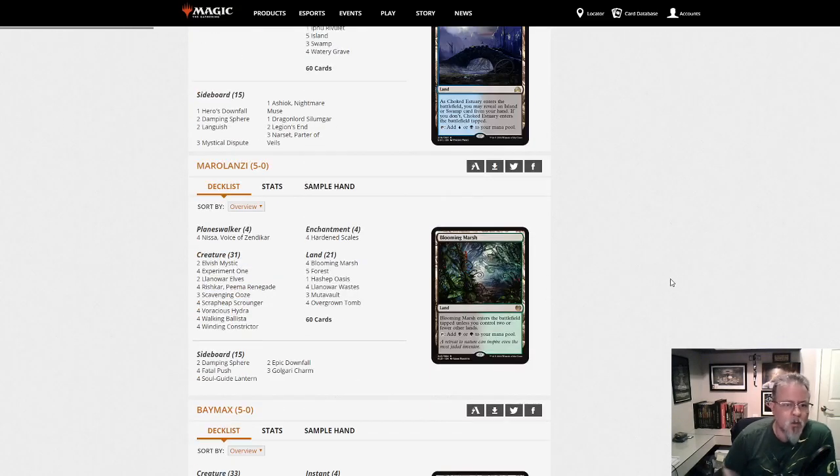Mar-O-Lonzi with Hardened Scales — Green-Black. Nissa, Rishkar, Experiment One, all your counter goodness. I think we saw this last dump, but good to see it coming back. This was one of the early decks in the format and it's back now.